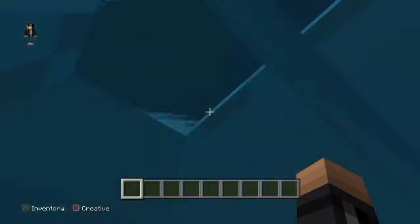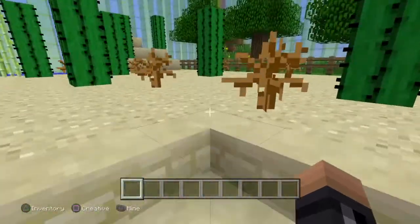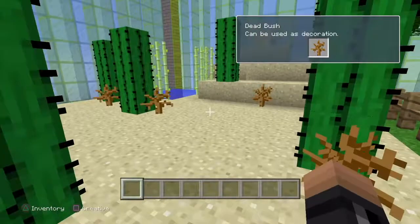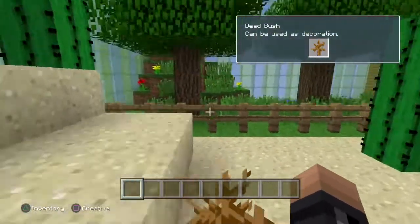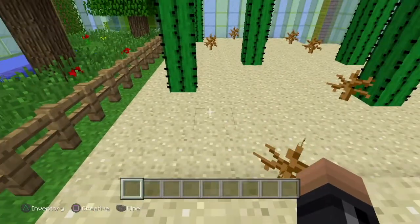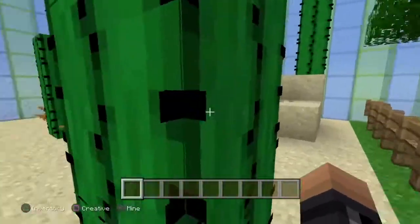So this room is a work in progress — it's like a biome room basically. Very much a work in progress, but we've got our desert and then our farmland section.